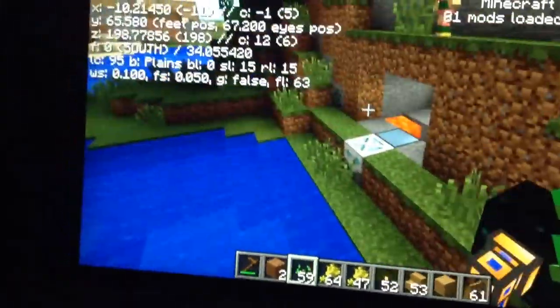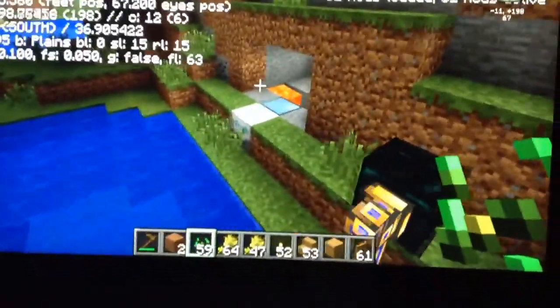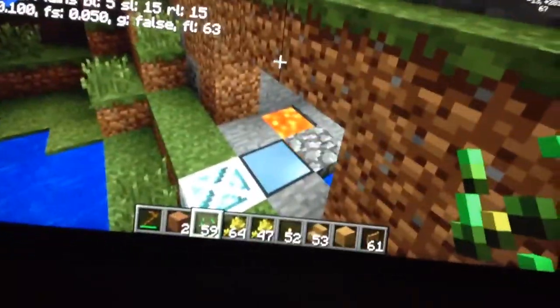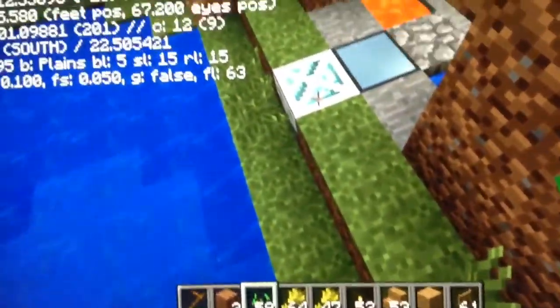I need to show you what's in here — my cobblestone generator. It places cobblestone, comes down here, and then I'm just going to place it in this deep storage unit. That could hold two billion of one item.